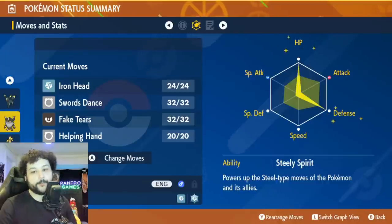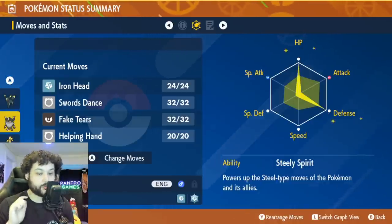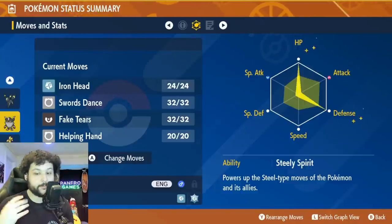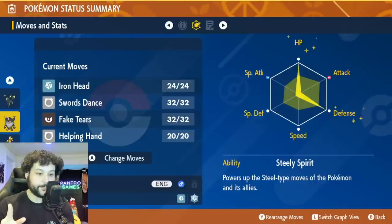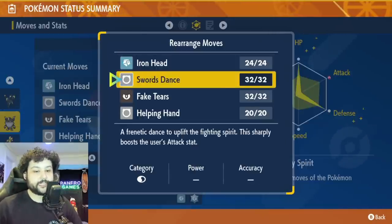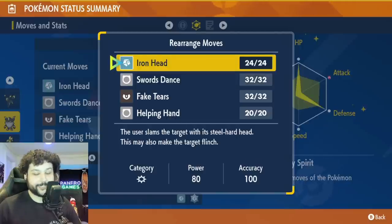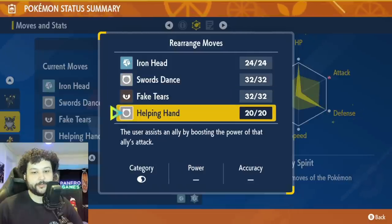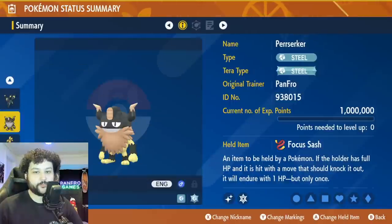Focus Sash is going to allow us to survive any hits and get off the one-turn move we need. I'm personally running max HP, max defense, and Steely Spirit is going to be incredibly important - that's the hidden ability, and it will not work without it. For your moveset, run Iron Head, Swords Dance, Fake Tears, and Helping Hand. Put Fake Tears on the first slot, as that is the move we are going to be using with Perserker. You could probably replace Helping Hand for something else if you'd like, but in general this is the moveset you want.